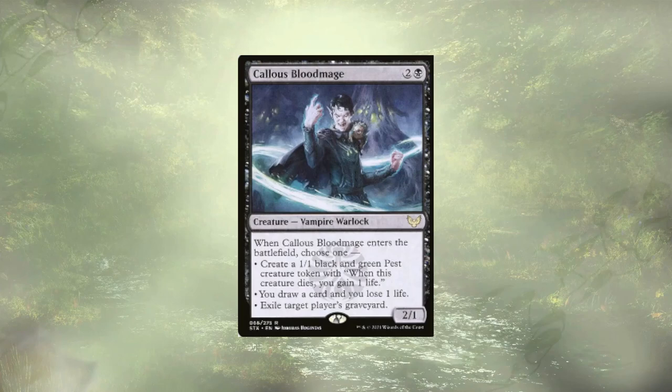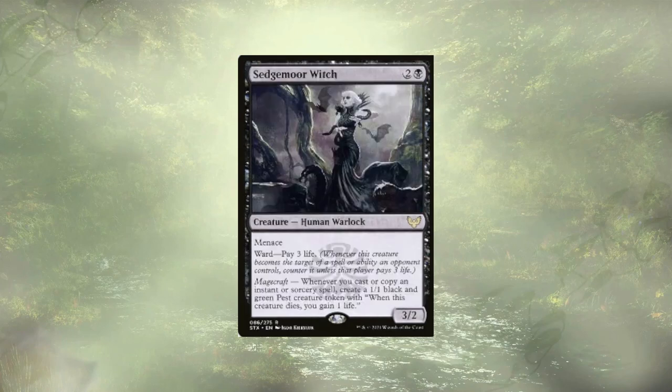Calus Blood Mage can make a pest or let us draw cards on ETB. You can also exile a graveyard, but generally in my pod we don't have a whole lot of graveyard recursion happening. I like the flexibility of Calus Blood Mage. Following up the Blood Mage, we have Sedgmore Witch, which rewards us for casting our instants and sorceries in the form of a pest. They're also just a nice early drop — a 3/2 with menace and ward, pay 3 life.